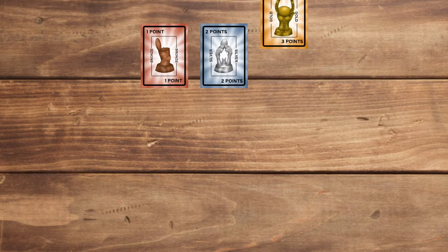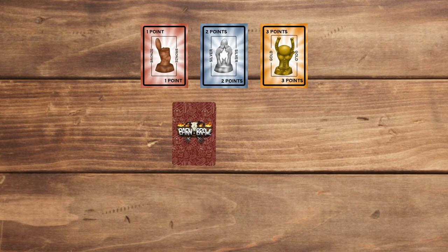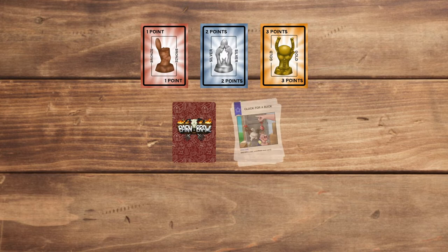Let's first set up the game. Place each stack of trophy cards in the middle of the play area — these will keep track of points after brawl outcomes. Next, shuffle the red Barn Brawl cards into one big deck and place that in the middle where all the players can reach it. Keep some room nearby for the discard pile.